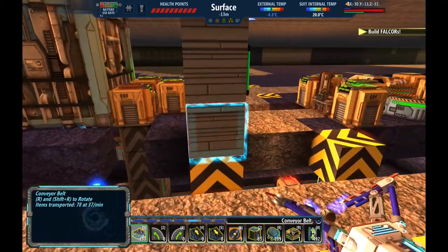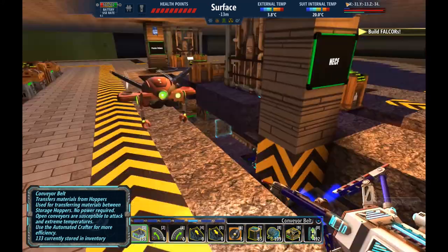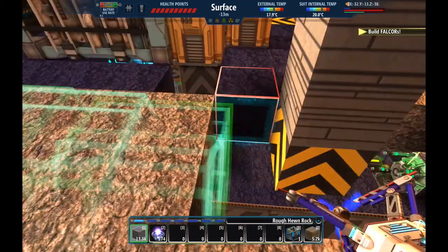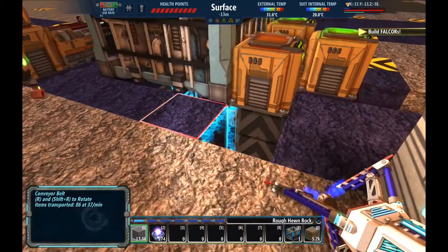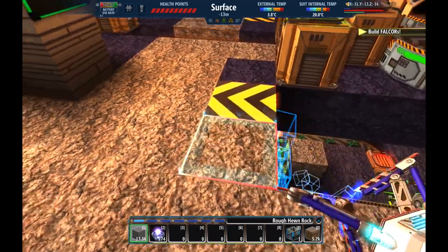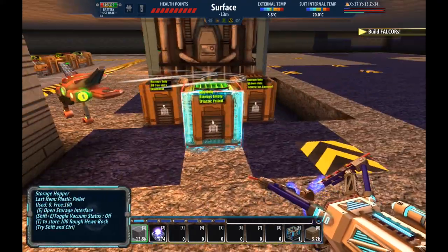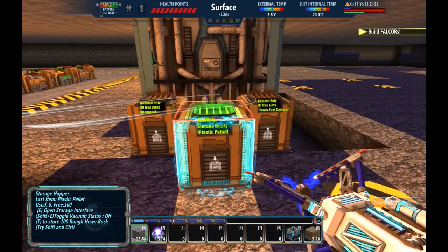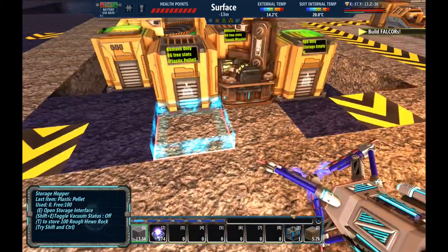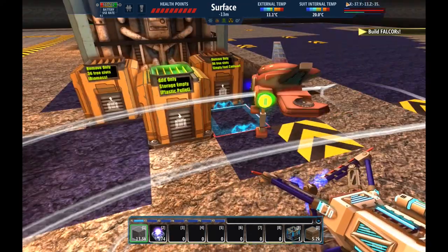We should be getting some empty fuel canisters. We've got the biofuel going in there, so that ought to start producing HECF for us. There's a hole in the floor so don't fall in. Let's see if we start getting filled fuel canisters — I think we will. Empty fuel canisters... oh, you're making plastic pellets. Of course you are. We don't want you to make plastic pellets — I forget about that sometimes.